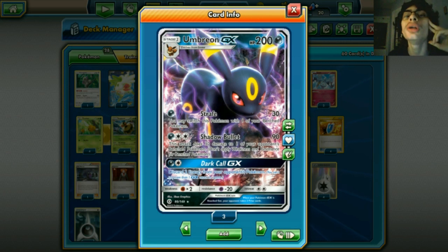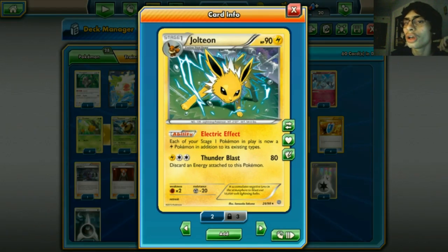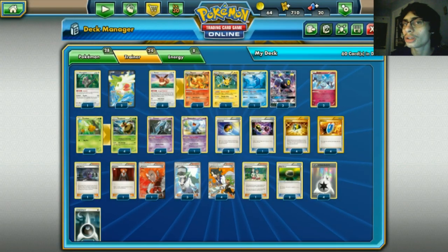Umbreon GX is probably one of the best GXs in Sun and Moon. It has Shadow Bullet - three for 90, which is pretty good. Strafe can work too, and we'll actually use Strafe in this deck. Dark Call is a good GX attack in some situations, but mostly it's Shadow Bullet sniping and setting stuff up for knockout.